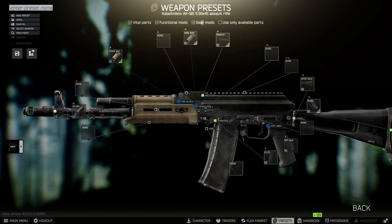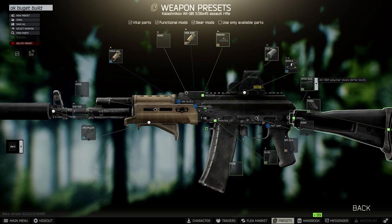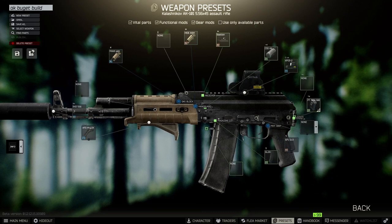So that's my AK-101 build — it comes in at around 100,000 rubles and I'd say that's pretty budget. Go out and use it, tell me how you like it in the comments. Remember to like and share if you enjoyed this video. Have a good rest of your day.